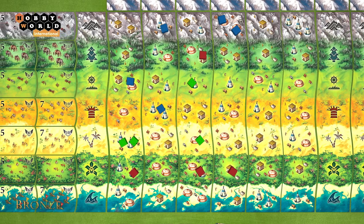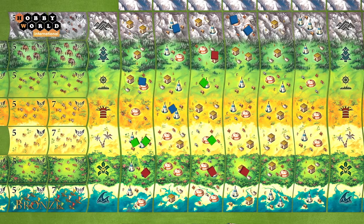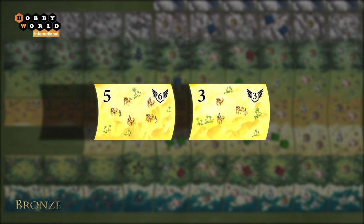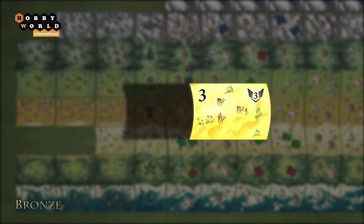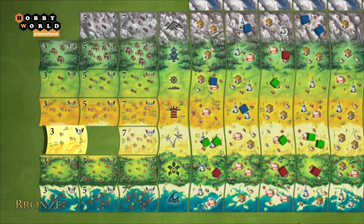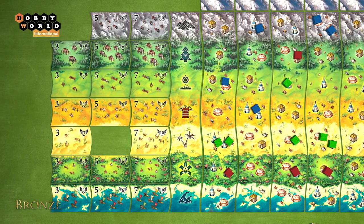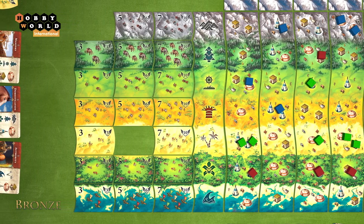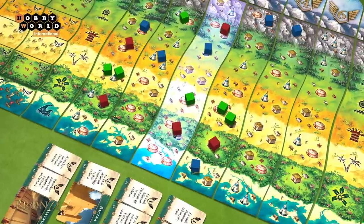The player receives a token of higher value if they have built a continuous line of five or seven settlements respectively. Once such a token is gained, they must return the token of lower value for the same terrain to the table. The player does not receive a lower-value token if they already hold a higher-value token for the same terrain.